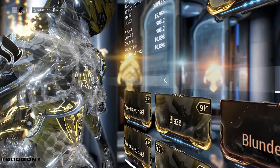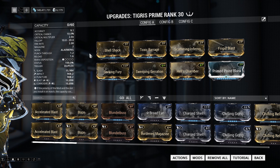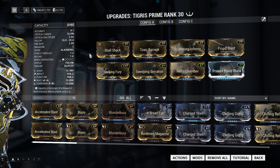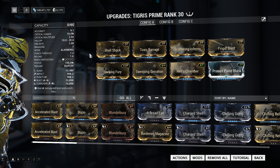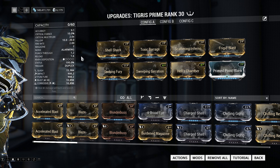Moving on to my Tigris Prime — Tigris Prime has a dual stat elemental mod build on here because you can actually get 100% status chance before multi-shot, which makes every single pellet you shoot from this gun have a status effect applied to it. Because we have a predominant damage type of slash, we're going to put out a lot of slash procs on the enemies and it's going to be insane damage.